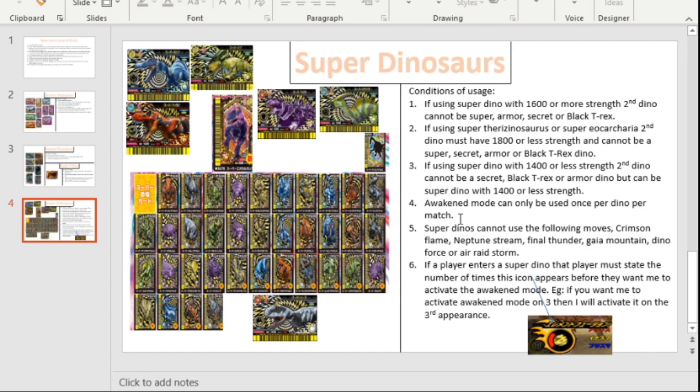You can use those banned moves for your normal dinos, but use them at your own risk. If you do enter a super dino, you must state the number of times the awaken icon appears before you want me to activate awaken mode. So if you want me to activate it on three, I'll activate it on the third appearance.